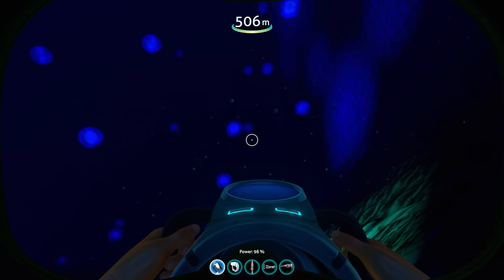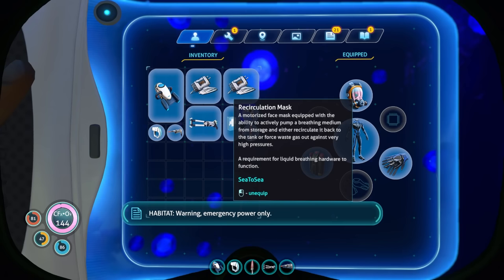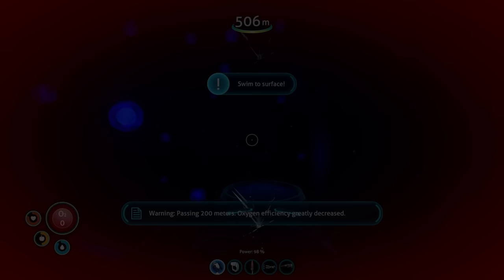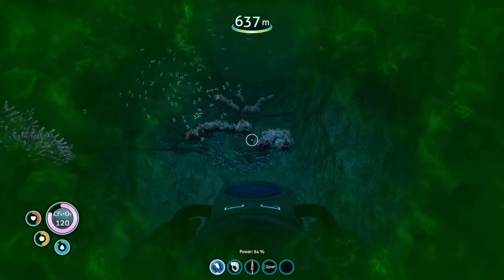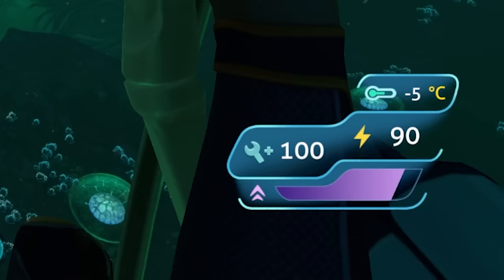Another new mechanic is that when you go below 400 meters, your oxygen starts running out really fast - and you also take damage from the pressure. You'll need to wear the recirculation mask and liquid breathing system to deal with this. The Lost River has also been changed to cause crazy power losses to vehicles - you're going to have to build certain upgrades to get around that. Similarly in the Lava Zone, if you enter without proper protection you start dying really quickly, unlike Vanilla Subnautica where you'd just slowly take tiny amounts of damage.